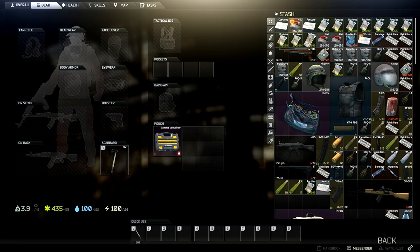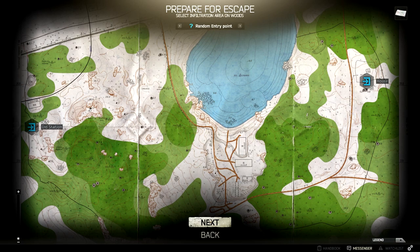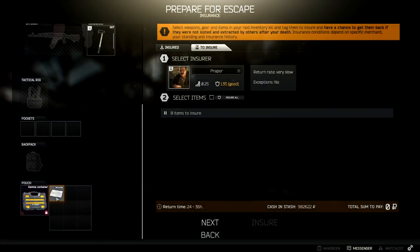Alright, it's time for a raid. Place your map in your secure container and head to the woods and choose the house spawn. Feel free to insure your map just in case you need to drop it to fit some more rare loot.